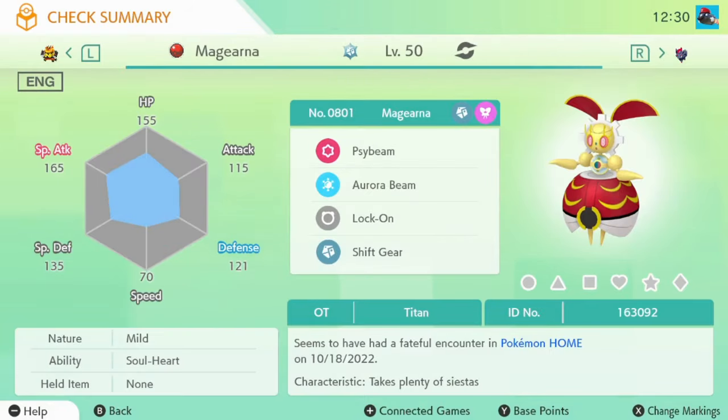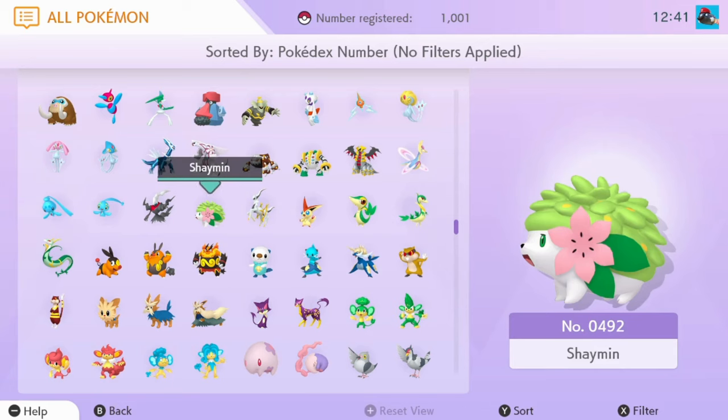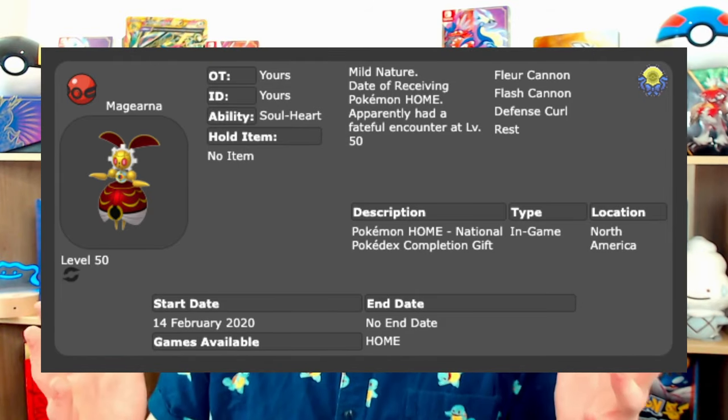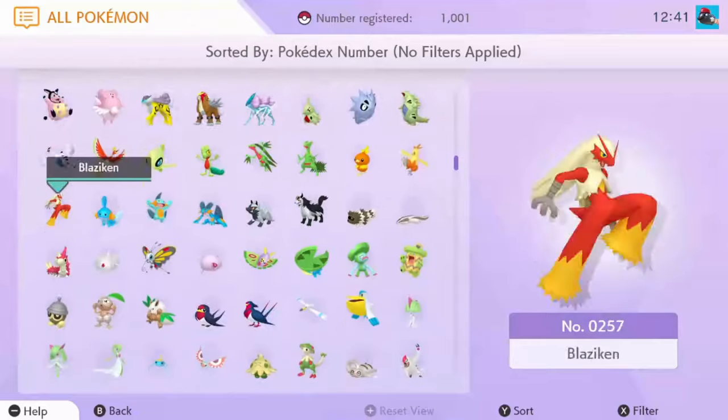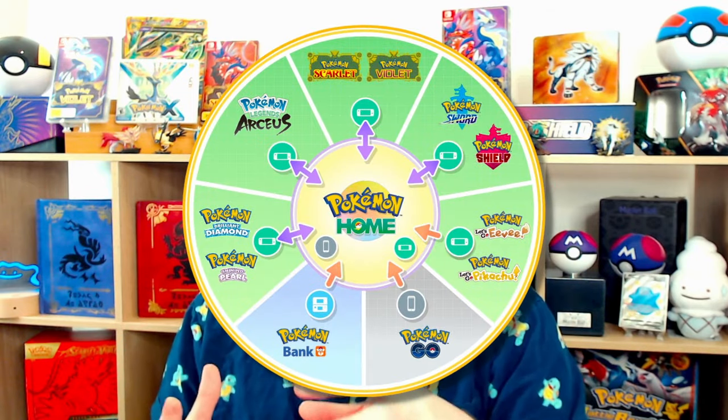Along with the G-Max Melmetal, you can acquire an exclusive Magearna strictly found in Pokemon Home. It does require a lot of work as you have to register each Pokemon up to Eternatus, which is number 890, and yes, this does include Pokemon like Arceus and Shaymin. It's nice that you no longer have to have a full Living Dex — you can Touch Trade to acquire them in your Pokedex. Once you have 890 Pokemon registered, you'll get the Magearna. The fastest ways to complete the Pokedex are using Pokemon Go, the GTS and random trading in Pokemon Home, and transferring Pokemon up from your older games.